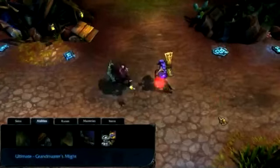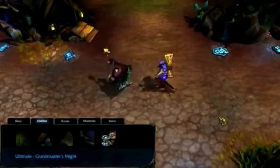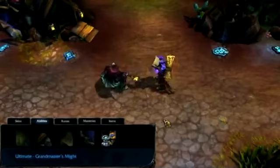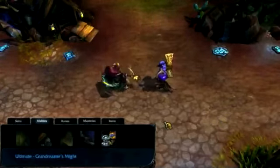Jax's ultimate is Grandmaster's Might. Passively, it grants bonus damage to every third consecutive attack Jax makes, though this counter resets if Jax waits too long between attacks. When activated, it grants Jax bonus attack damage and ability power for a few seconds.